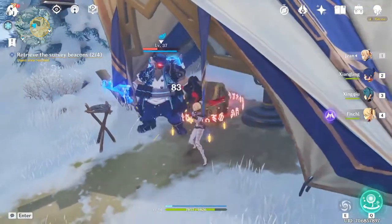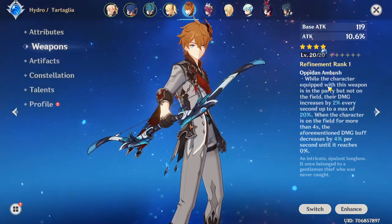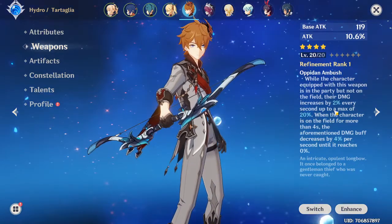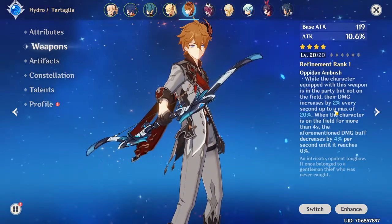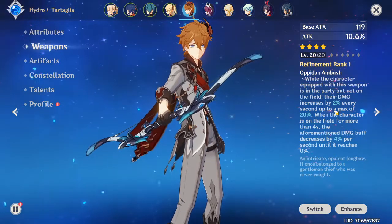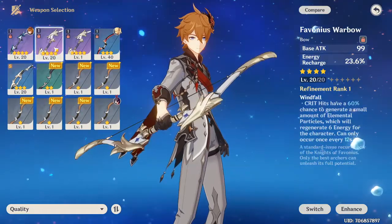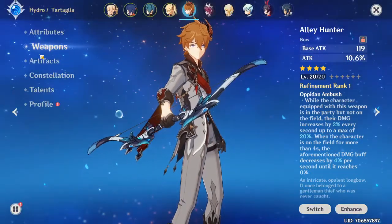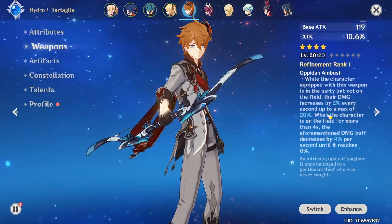I need to level him up. I got Alley Hunter for him, which is exciting — it gives 20% damage. It's 2% for every second so you gotta wait 10 seconds for him to be off the field, which is fine because you're going to use his Skill for like 15 seconds on the field anyway. It also gives 20% cooldown reduction on his Skill, so it'll regenerate faster and I can use it more. I hope the Alley Hunter comp works on him, because it's literally the only thing I have. I have a Favonius Warbow but I don't think it works on him. It's not like I have a Stringless or a Rust — I'm stuck with Alley Hunter.